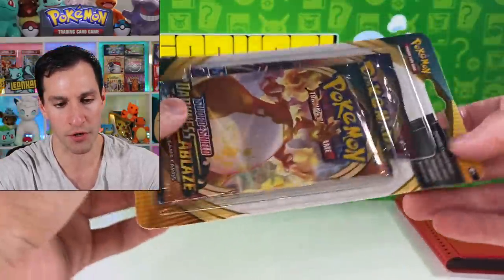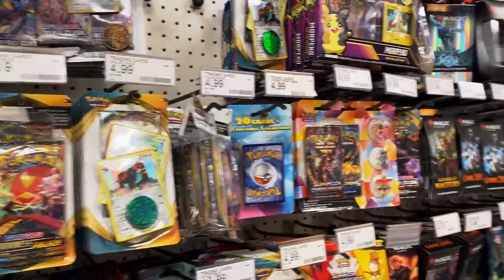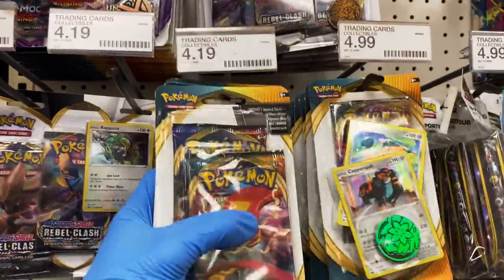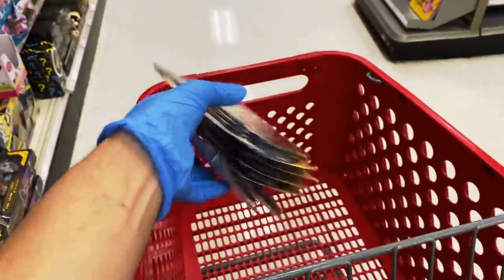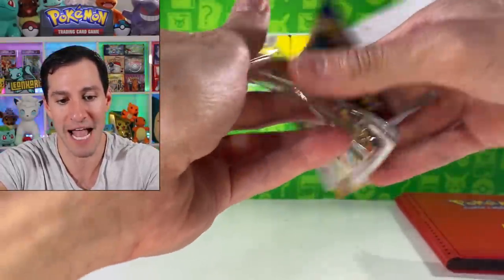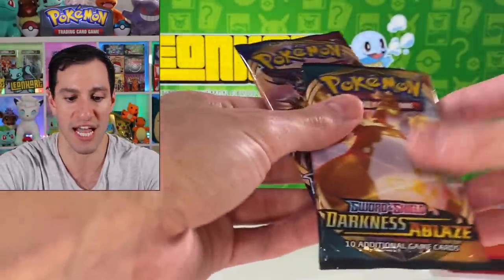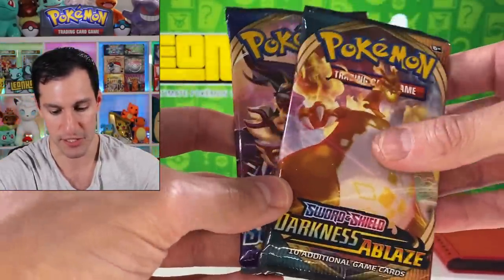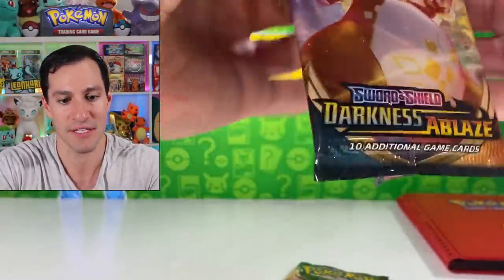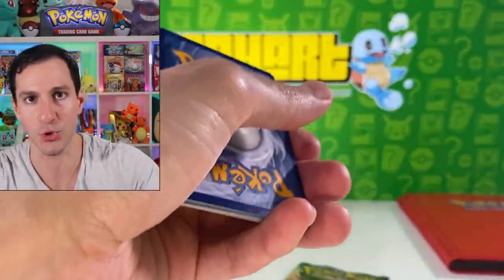These are the same type of Darkness Ablaze two-pack blister packs that were in my no limit, no budget at Target video from this Tuesday — that video will be on the front page of my channel. These were each $4.19 for two booster packs, a great deal to get packs from the newest sets Sword and Shield and Darkness Ablaze. Champions Path is coming out end of this month, so I'm excited for that.